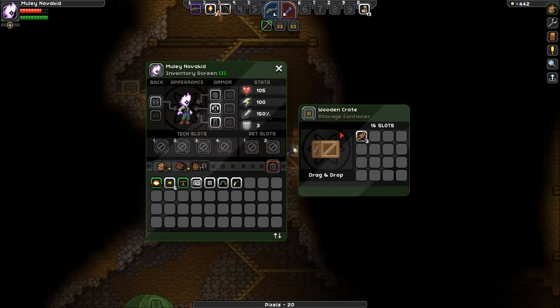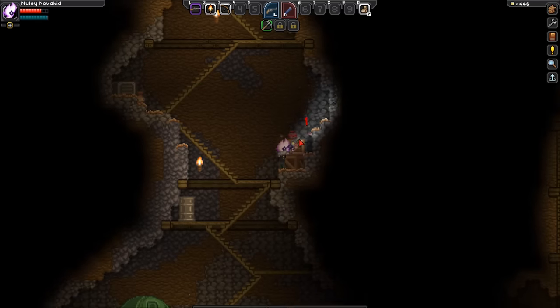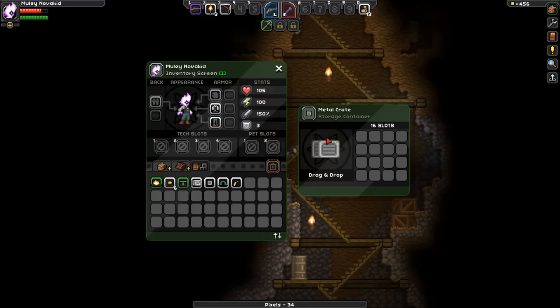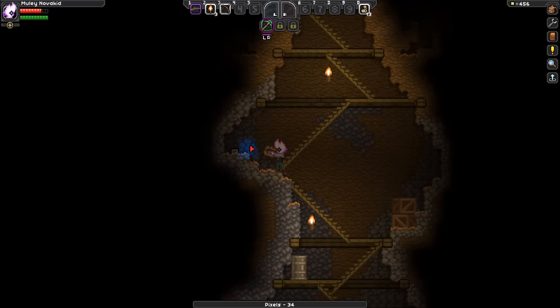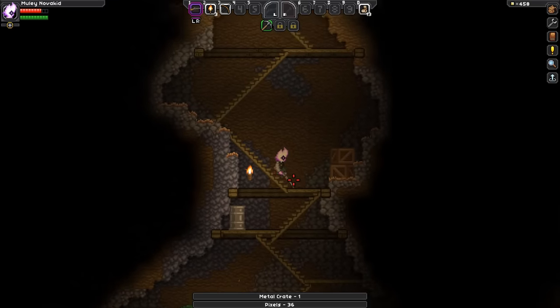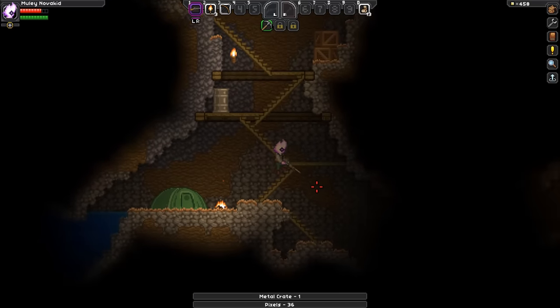Oh hey, there's a crate up here — a couple. More climbing ropes. Those are good to have early game. I want this so I don't have to print it. Good storage — metal crates — because they stack and they hold quite a few items.